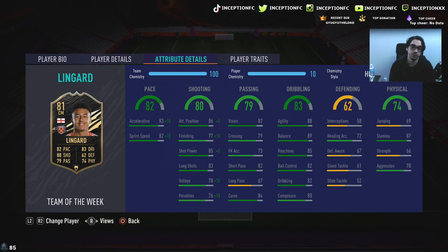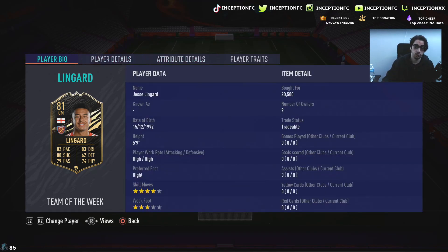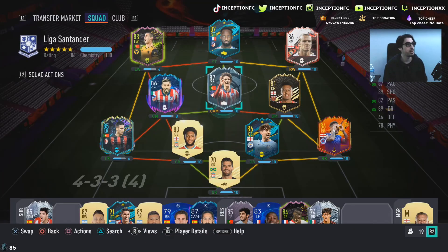Physical stats on the card: he's got 87 for stamina while having 78 for aggression. So with the hunter chemistry style for a card that costs — I bought him for 20.5K. I actually think I sniped him cheaper because I don't think a lot of people are getting this card. The fact that I bought him at this price is good because I'm going to make profit on it.